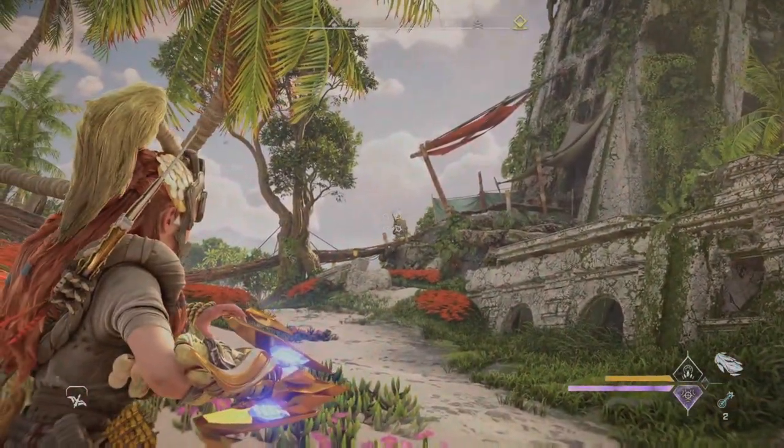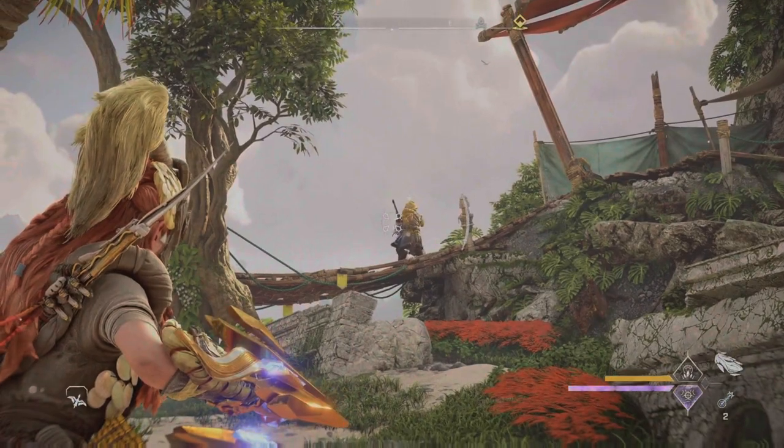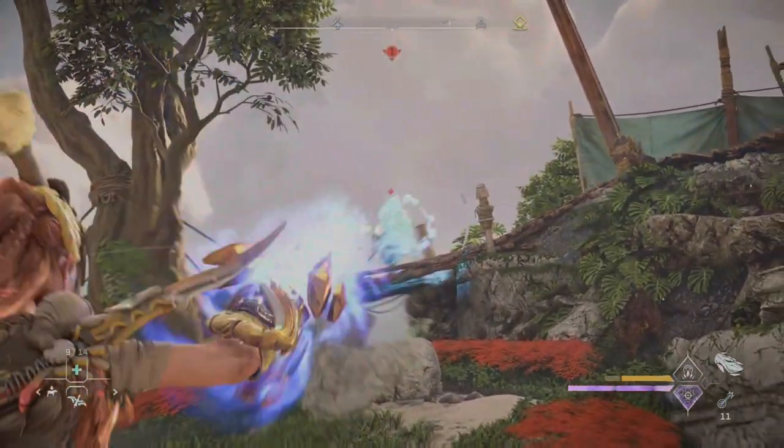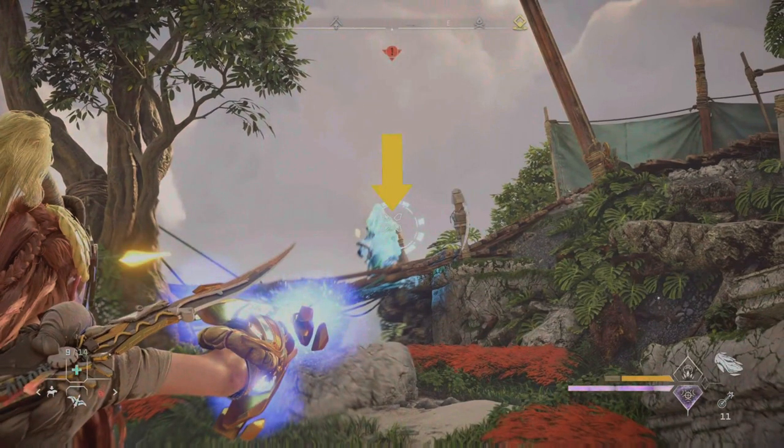To tag or mark the enemy just use the R1 weapon stamina ability, and I also like to use the concentration ability to help make the shot. When you see the crosshairs form that shape you are fully charged and ready for maximum damage.